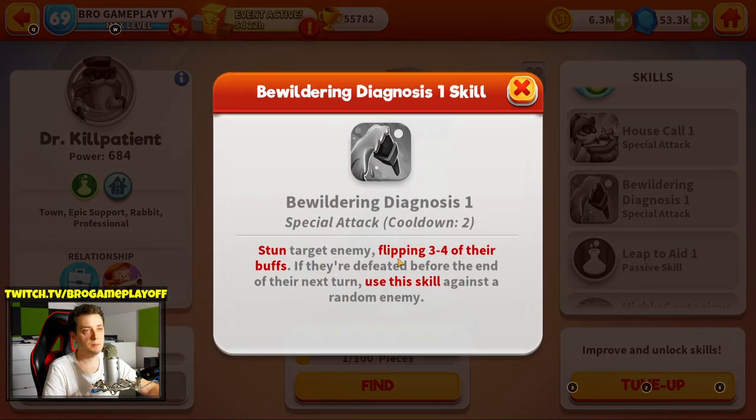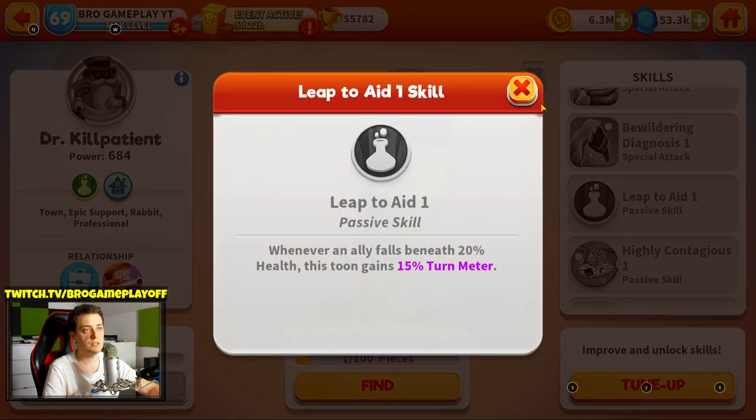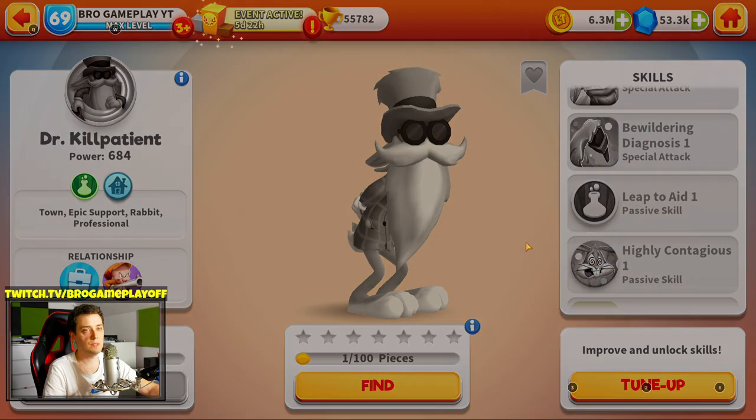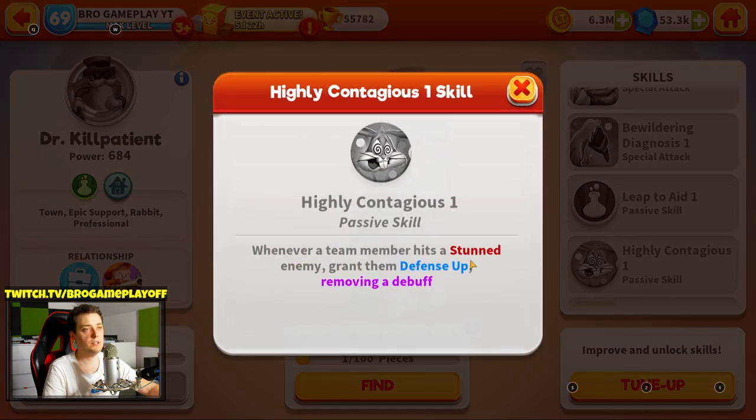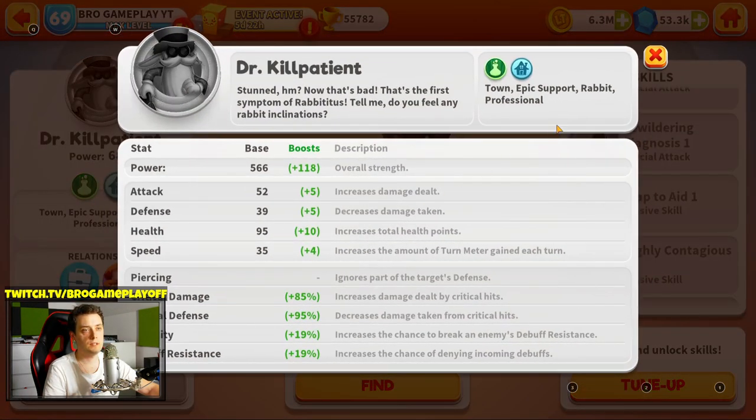Stun target enemy, flipping 3 or 4 of their buffs. If they are defeated before the end of their next turn, use this skill against a random enemy. This is cool — this guy with stun is very good. And whenever a team member hits a stunned enemy, grant them defense up. And removing debuff.